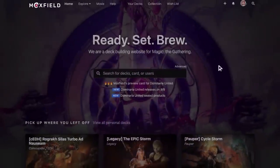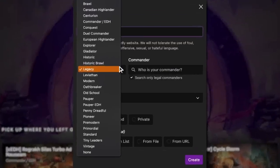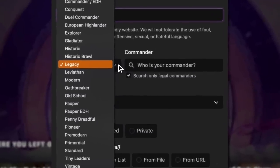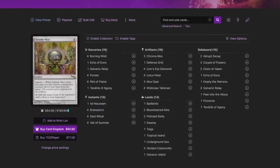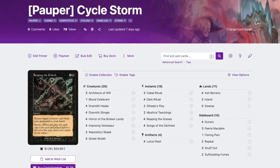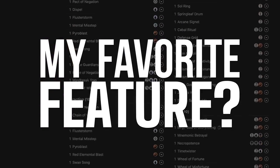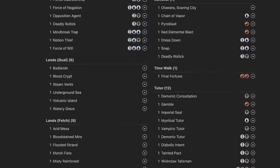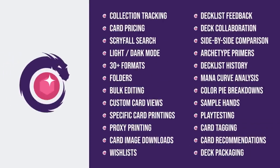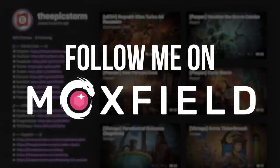Moxfield.com is the easiest way to build a Magic deck online. They support over 30 formats including Legacy and many other eternal formats. You can view decks in text view, individual cards, mana value, or card price — plus light mode and dark mode. My personal favorite feature is card tags, so you can sort cards by function. Moxfield also supports collection tracking, Scryfall search, and deckless feedback. Follow me on Moxfield to stay updated on all my decks.